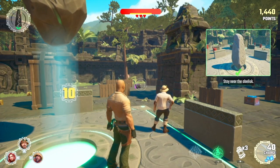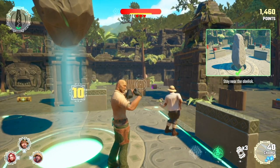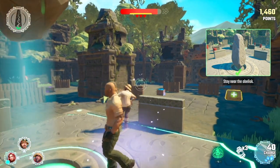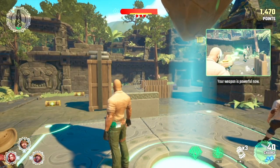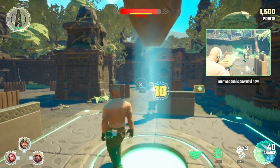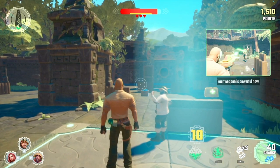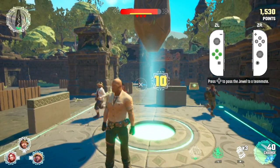Keep the jewel near the obelisk to power it up and open the next exit door. If you're too far from an obelisk, it will stop powering up. Whenever you receive the jewel from a teammate, it will make your weapon powerful for a short time. If you hold onto the jewel for too long, Jumanji will strike and damage you. To avoid being struck, pass the jewel to a teammate.